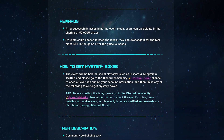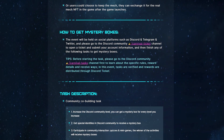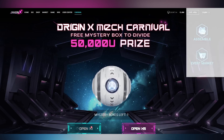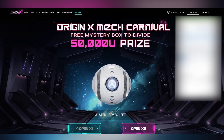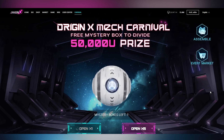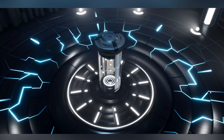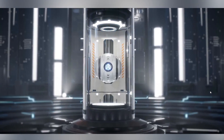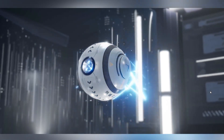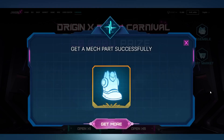I also can't wait to tell you about another event: the Origin X MEG Carnival. This event will provide a cumulative total of 50,000 U in prizes and open the mech assembly gameplay in advance. You can get mystery boxes through community mini-games and mini-quests, then open them on the event page. After collecting 5 different mech parts to assemble, you can get a mech NFT and divide the 50,000 U prize pool. Users who successfully assemble a complete mech can participate in sharing the 50,000 U grant prizes. More importantly, you can also keep the mech and redeem it for the real in-game mech when the game launches, which will make it even more valuable.